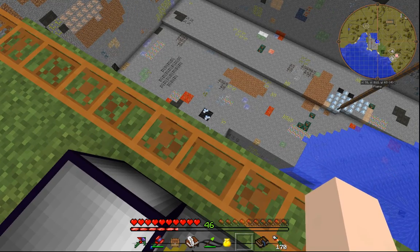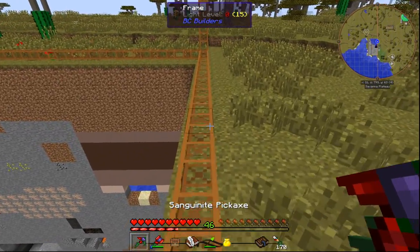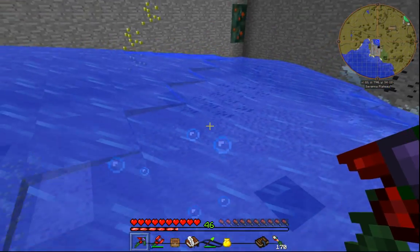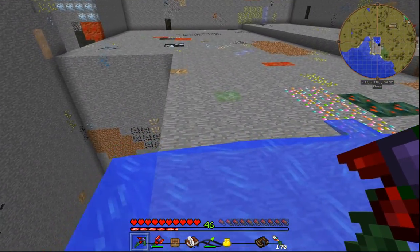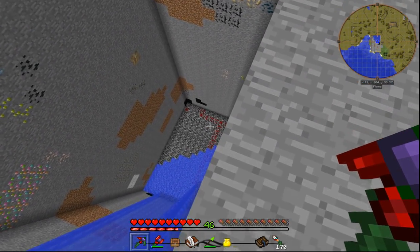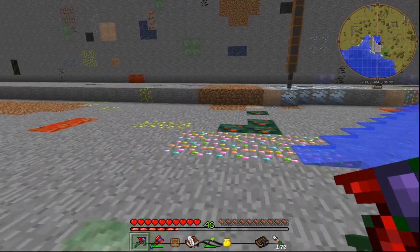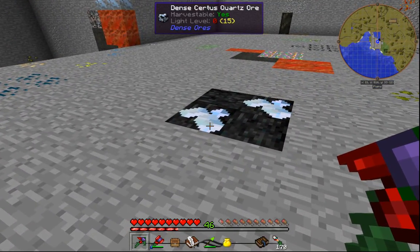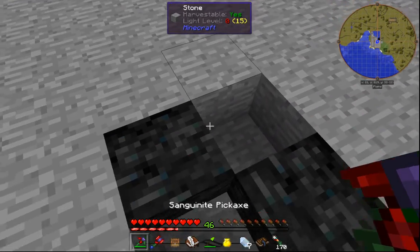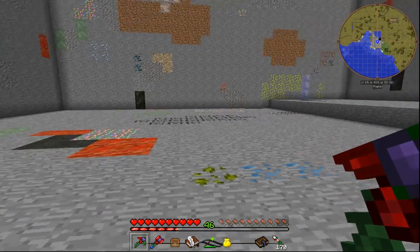Oh, Certus Quartz — pretty nice. I'm going to jump down because if you dig Certus Quartz with a pick, I might get a charged Certus Quartz. I have survived. This water here is very dangerous — if you look over the side, you'll notice a lot of animals have perished inside this hole. There are trails of blood everywhere. Let's see if these are charged. Dense... dense... nothing is charged. Just standard ones. We'll try and get more at a time.